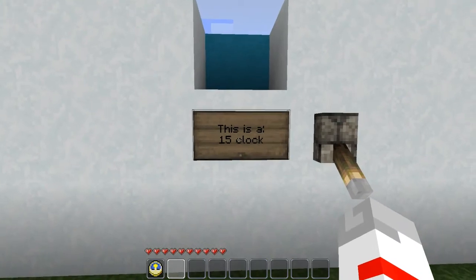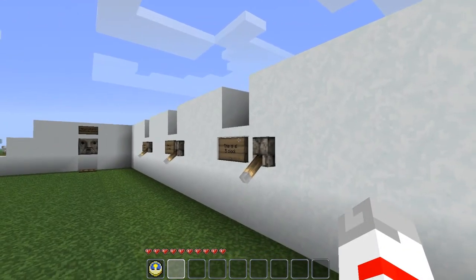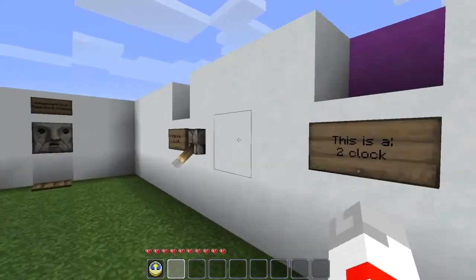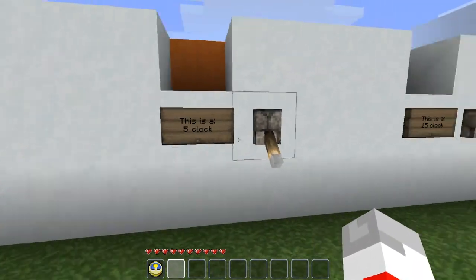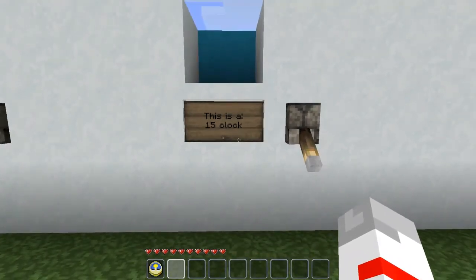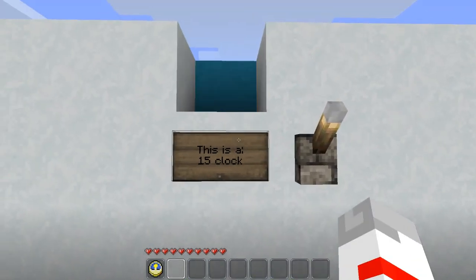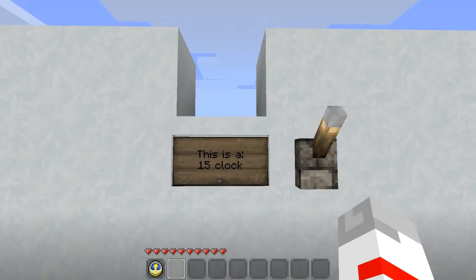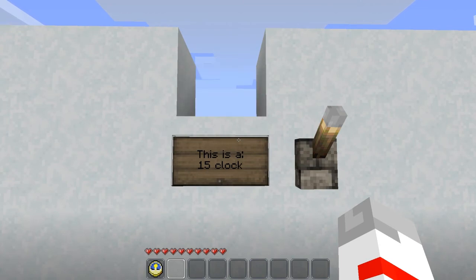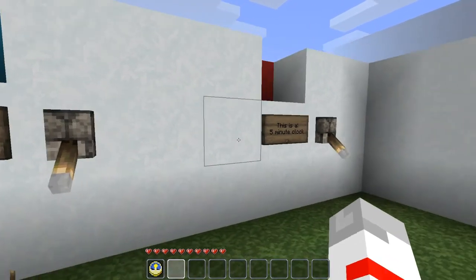Now this is a fifteen clock, which is three times as slow. The thing is you can make any tick clock — a three, four, six, all the way up to fifteen — depending on how much access you have to repeaters and how much room you have to spare. And I'll show you what a fifteen clock looks like.